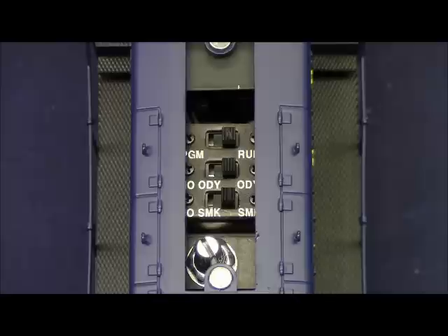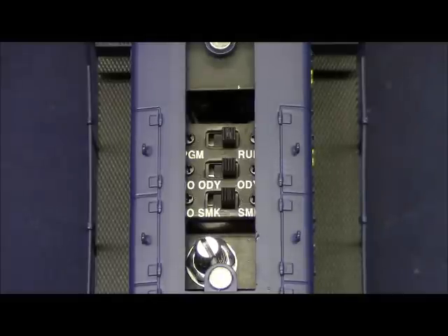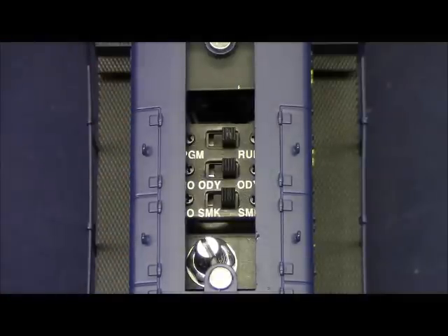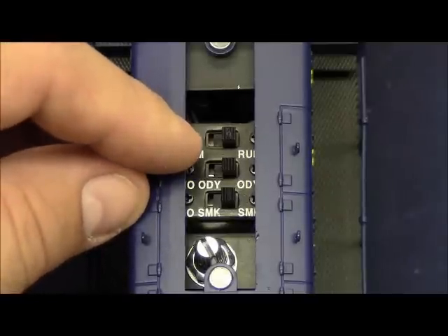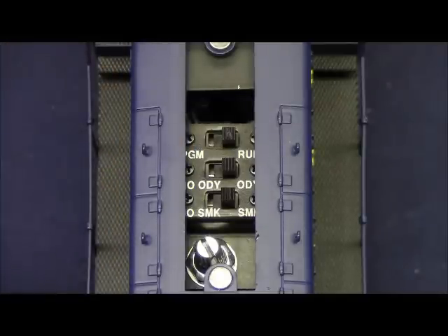The second switch down is the Odyssey 2 on/off switch. In the ODY position, the Odyssey 2 speed control is enabled and the locomotive will maintain a set speed regardless of track conditions or load. In the no ODY position, Odyssey is off and the locomotive will not have speed control — you can still control speed up and down but it will change based on track conditions and load. If you're operating in Legacy, TMCC, or conventional, you want the switch in the ODY position for optimum performance.